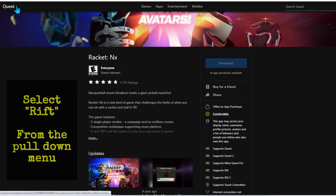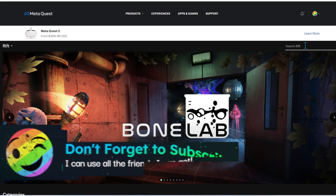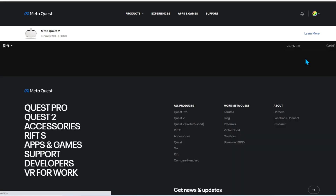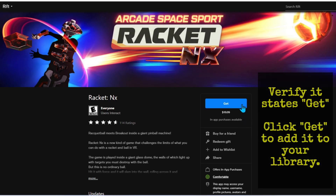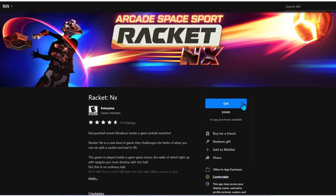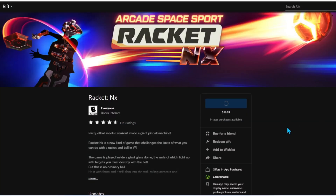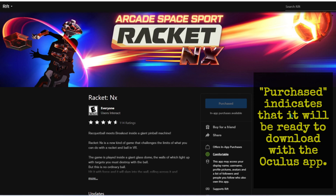Now what you want to do is go over here where it says Quest and change this to Rift. Now the game you were just looking at — do a search for it, let's call it Racket NX — it'll come up. Bear in mind you need to be in Rift. Once that comes up, you'll see it says Get. You've already purchased it, so this is where it's going to be downloaded onto your PC so that you can run it via PC VR using Virtual Desktop. Just say yes to any warnings. Once you do that, it will add it and confirm it's yours.